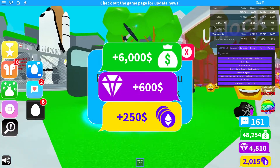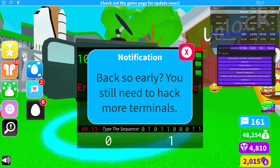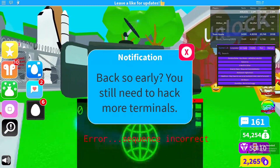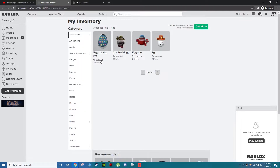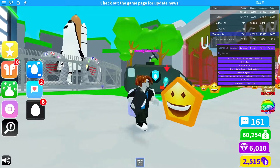This seems to be the way to farm money and diamonds in this game. Just wait around and there we go — we should have the egg achievement right there. Let's refresh and there we go, egg collected. This is really annoying but it works.